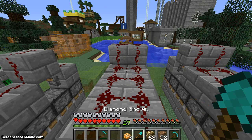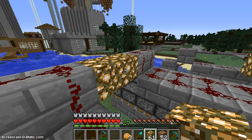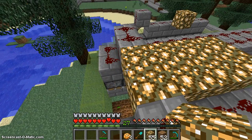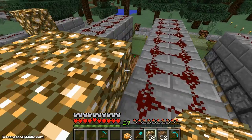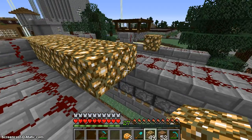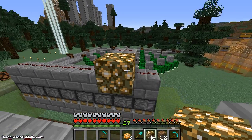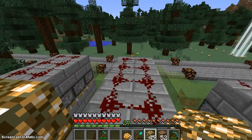Now that our redstone is placed, let's do the lighting and sealing. We're going to fill it up at this level. You can use any blocks for this. If you're using something other than glowstone, you can place it one block lower, but since the redstone will be on top, that's not a great idea. Place them only next to the redstone on the insides, and I'll be back in a second.